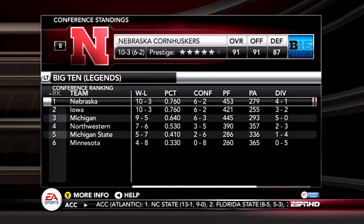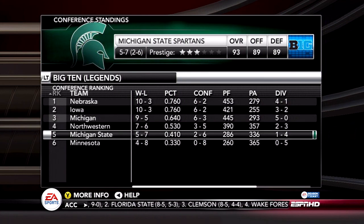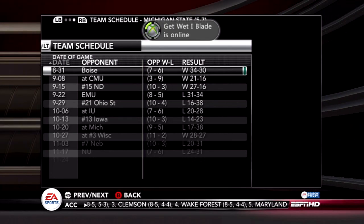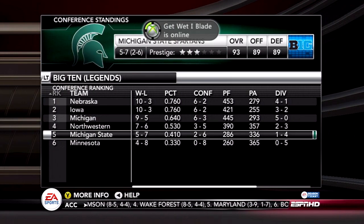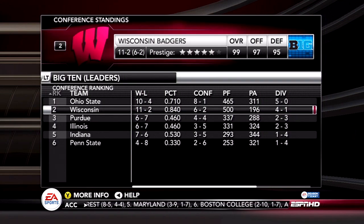In the Big Ten, Nebraska is leading the way in the Legends Division. Michigan State, surprisingly, goes 5-7 and even lost to Eastern Michigan. Ohio State is leading their division, while Wisconsin with a 99 overall rating doesn't even win their division, finishing the season ranked second. That doesn't make any sense.